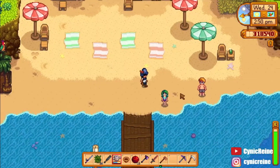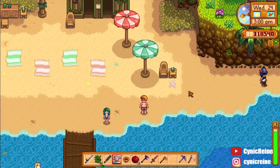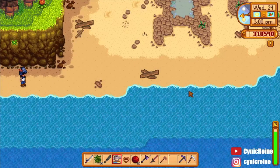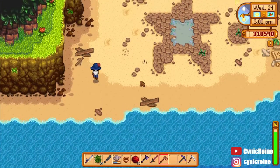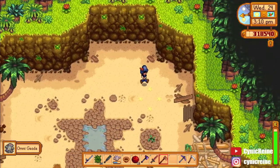Hey everyone! Today we'll be talking about Pirate Cove, which is a part of the island that is accessible once you unlock the beach resort. Go to the southeastern part of the island, and you can enter Pirate Cove whenever you want via the hidden entrance to the right side of this patch of water.